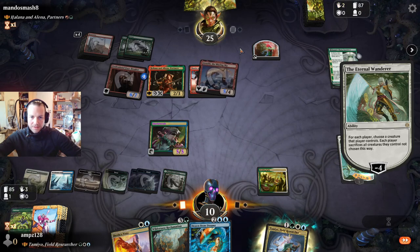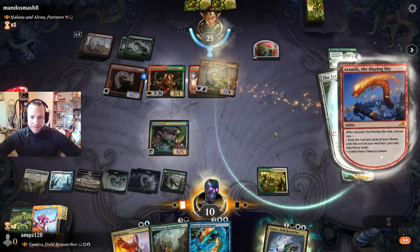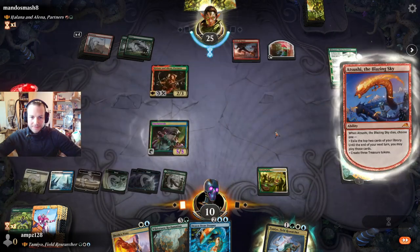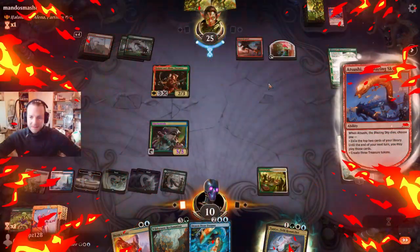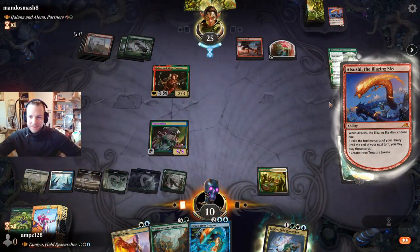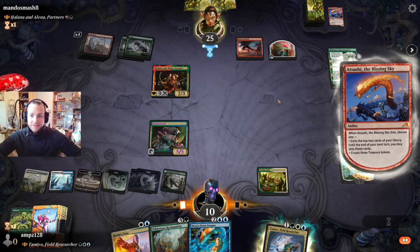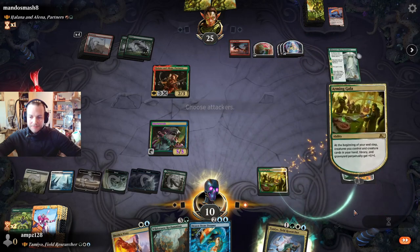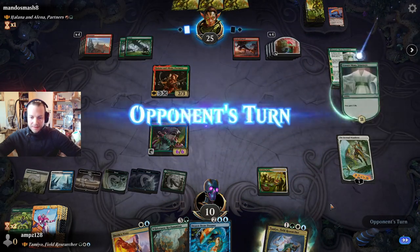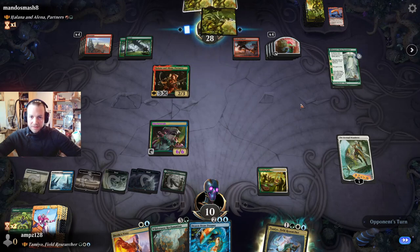Let's hope there isn't a creature in hand. There's one — exile two more cards. On their next turn they can play the two exiled cards in following turns — I think that's okay. There are creatures in this hand.